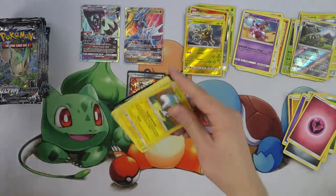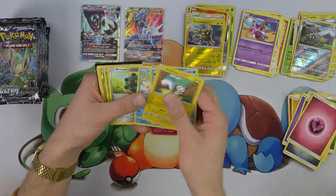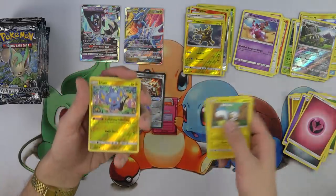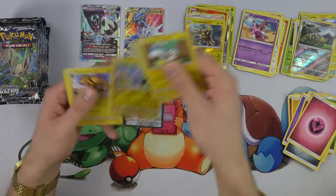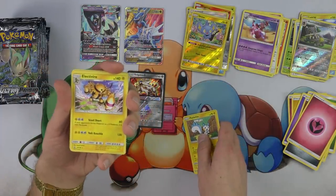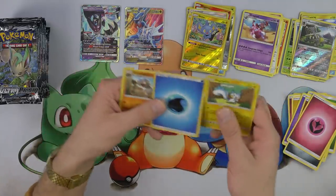We've got Pachirisu, Sandshrew, Vulpix — I love that Vulpix art. Bronzor, Dewpider. Shinx — it's got that evolutionary advantage, if you go second this Pokemon can evolve during your first turn. Very cool. And Electivire — Steel Shocker, your opponent's next Pokemon is a metal Pokemon it's now paralyzed, and Volt Knuckle. I like Electivire a lot — I feel like there haven't been any good Electivire cards lately though.